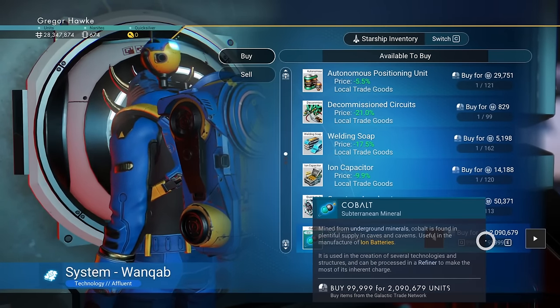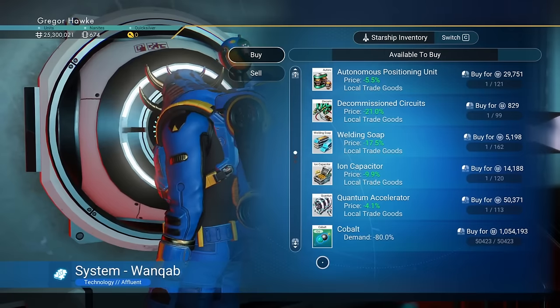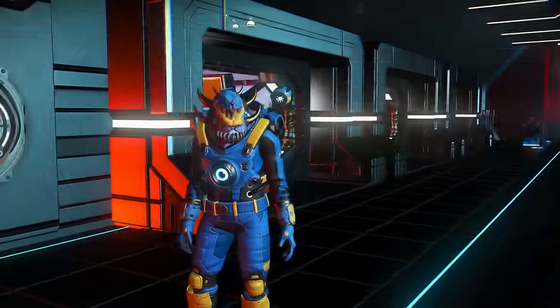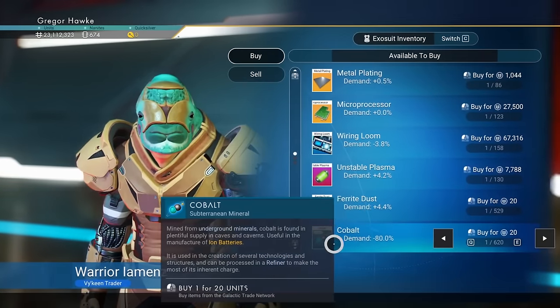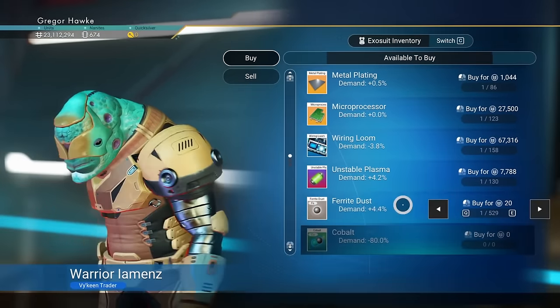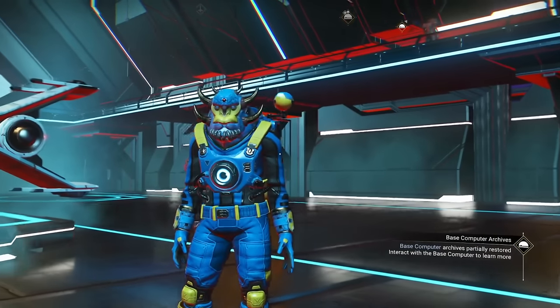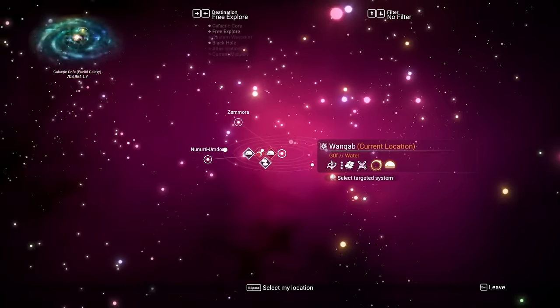Let me show you how we're going to make our money doing an economy crash at all of the galactic terminals on every space station we visit. Each full stack of cobalt that you sell will lower the economy by about 10%, so if you sell eight of them, you're going to totally crash the economy. All you have to do is just buy it all back up at a hugely discounted price, and when you get to a new star system later, you'll do the exact same thing.